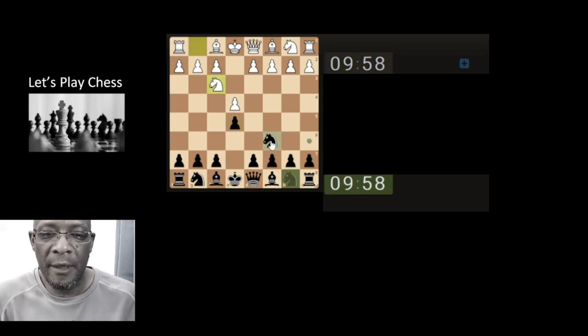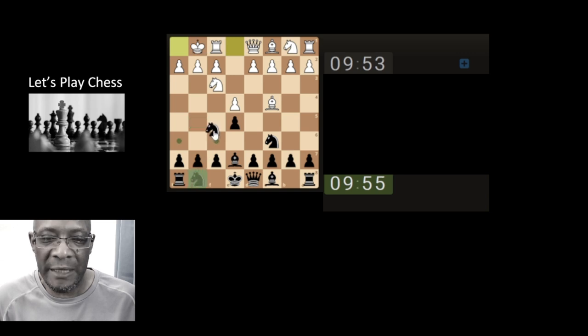10-0. Let's support the pawn. Let's bring the bishop out, preventing the knight from jumping here for the fried liver.